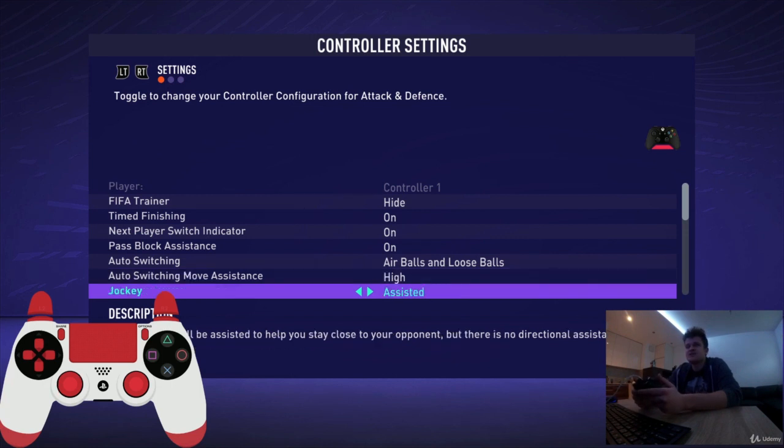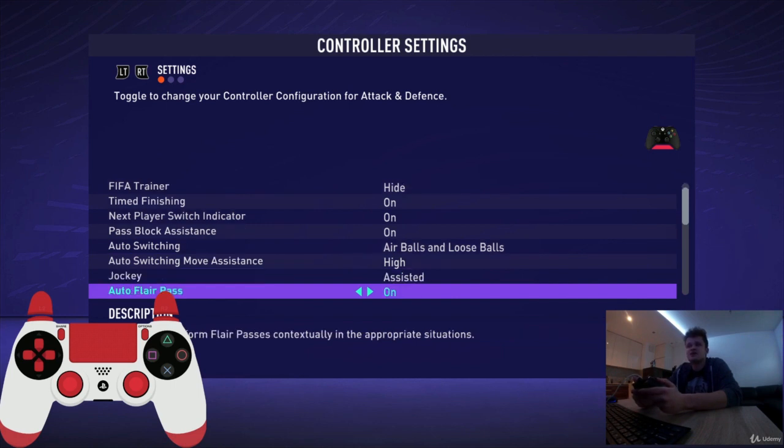Jockey — 100% assisted. Without assisted jockey it's very hard to play the game. Auto flare pass — change it to off, because if it's on, sometimes these passes are just too slow, too weak, and can be broken. So turn this option off.